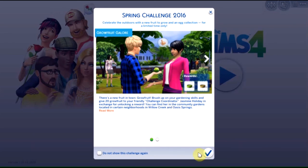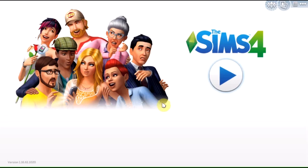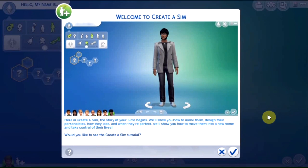I'm not going to do any challenges because I don't even know how to play the game. So let's try and see the game — what's it like? This is definitely a first look. Welcome to Creator Sim — the story of your Sims begins. We'll show you how to name them, design their personalities, how they look, and when they're perfect, we'll show you how to move them into a new home. Let's do the tutorial.